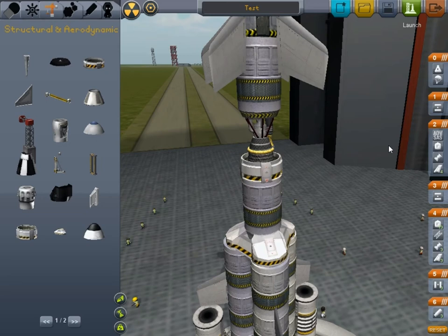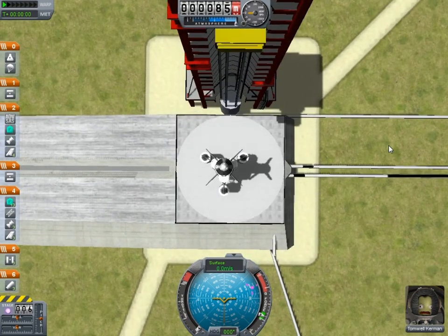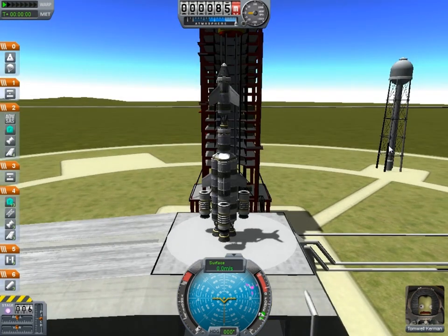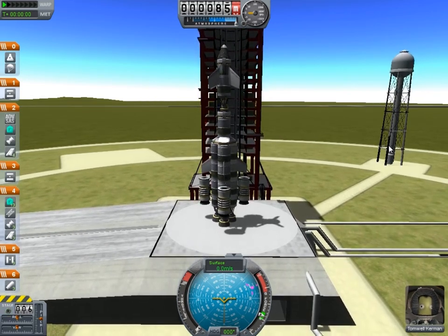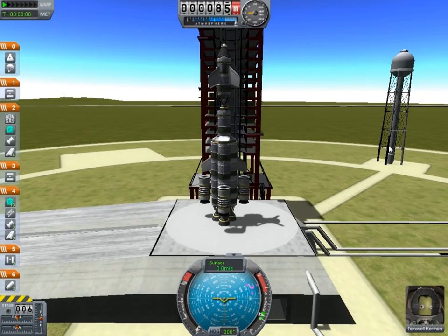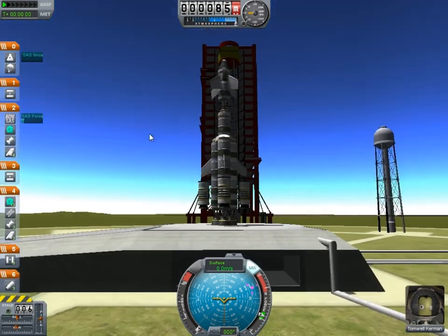Let's head out to the launch pad. This is going to stop responding for a second and then start working again, because you're loading a massive world — I have the graphics turned pretty much all the way down. Tomwell Kerman — I could not give less scraps about killing you. So, flight mechanics — they look a little complicated. I'll go into explaining this little ball down here once that becomes relevant. For now I'm just going to show you the basics of actual flight.